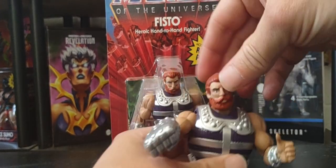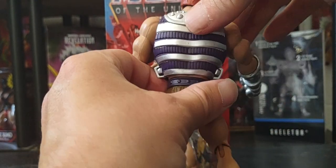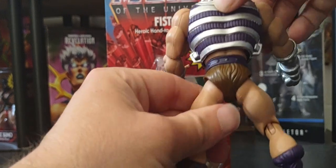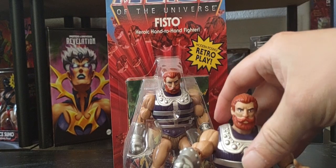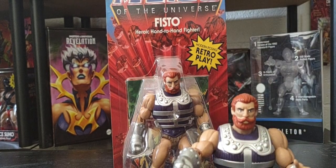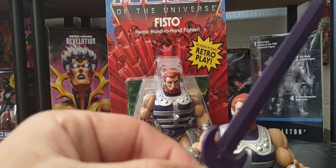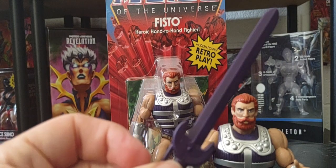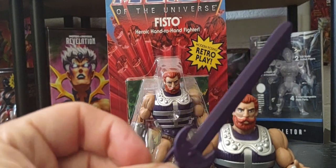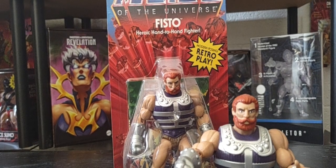There he is from side to side. He stays at about the same five-and-a-half inch height as those vintage figures. He comes with a purple sword — similar to Tri-Klops' and Keldor's sword but made in purple. This is what he looked like back in the 80s — he came out in 1984.